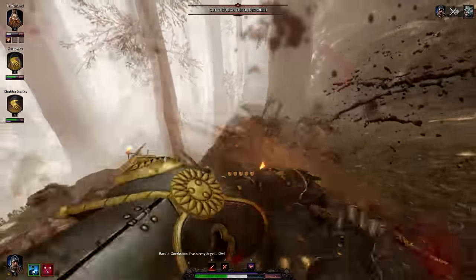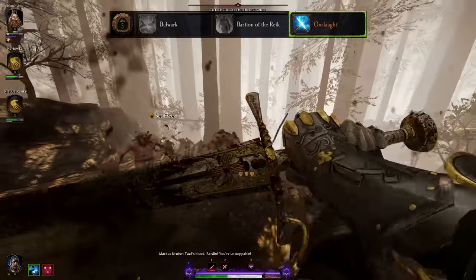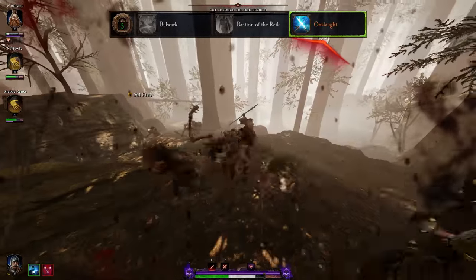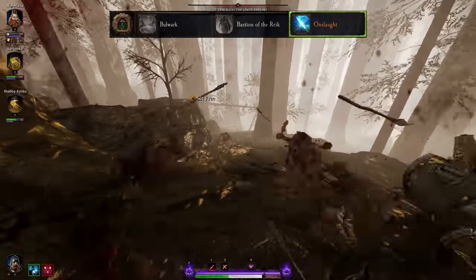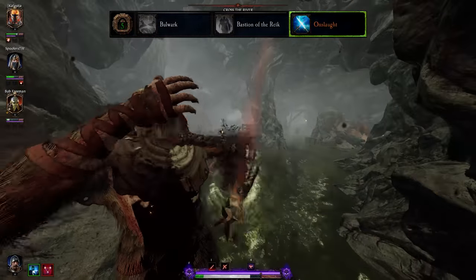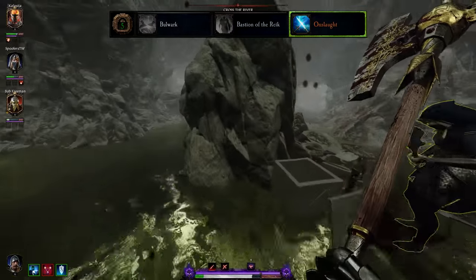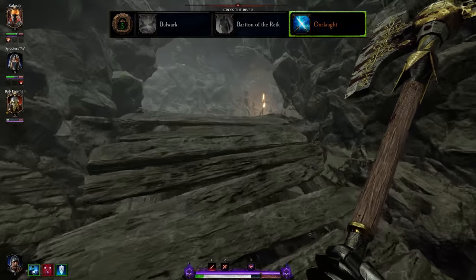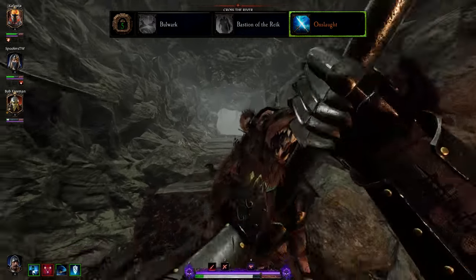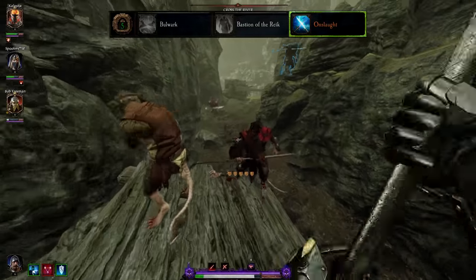Now that we've picked our weapon loadout, let's go over the talents you want to be using as a Foot Knight. At level 5 you have one clear choice: attack speed. Onslaught gives you a full item roll of 5% attack speed, which is by far the most important property to pick as a Foot Knight. With both the Halberd and Executioner Sword, as long as you properly utilize pushes, you'll never need more stagger against hordes. More attack speed is also more damage and less cooldown on your charge, making it both offensive and defensive. Bastion of the Reich isn't bad — 25% more health works well as a Foot Knight especially since you take reduced damage — but it simply doesn't compare to the consistency that attack speed brings.